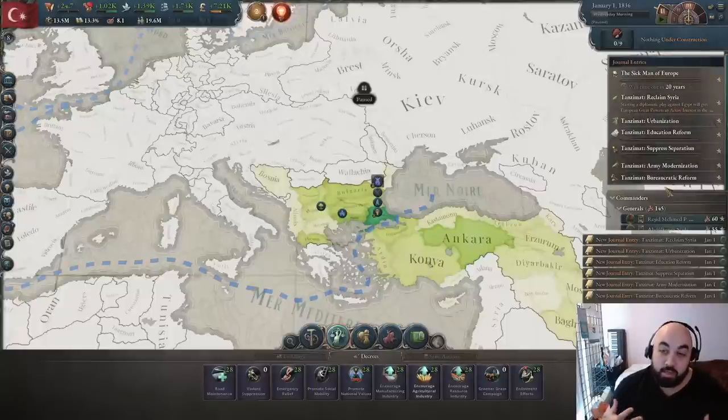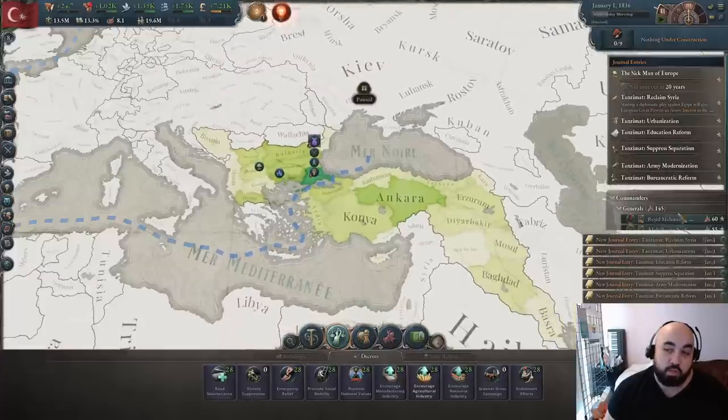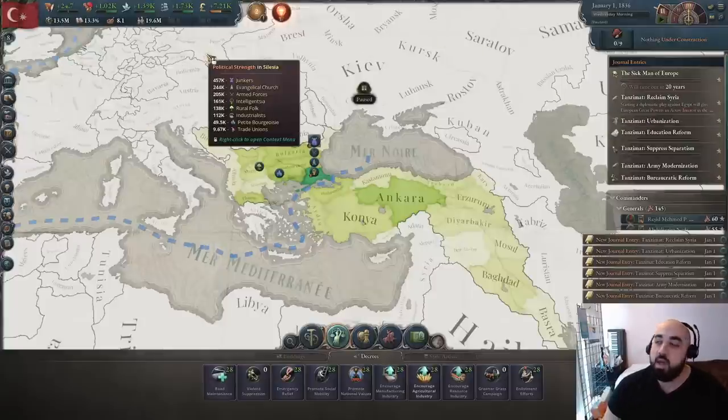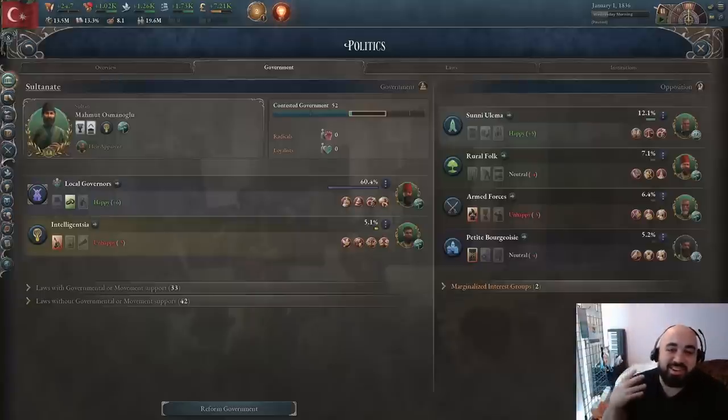We should be able to do pretty much all of them except education reform, and we'll do a strategy that means we don't have to reclaim Syria — although we would love to, since it's rightfully our territory. Now, about a method better than Corn Laws: Corn Laws in 1.3 is very hard to pass, especially for a large country, where that plus 25% expense is difficult to raise.